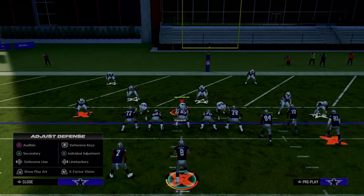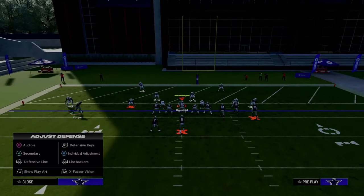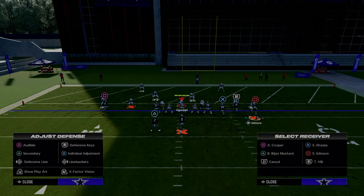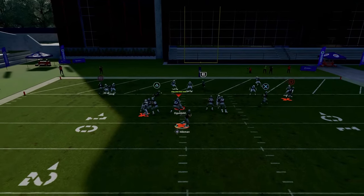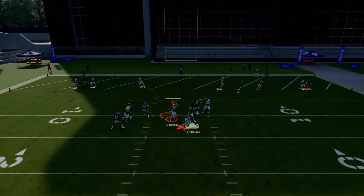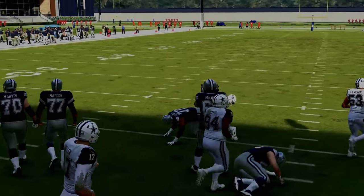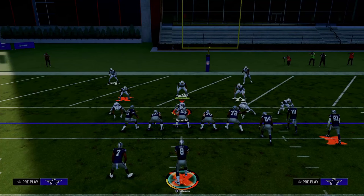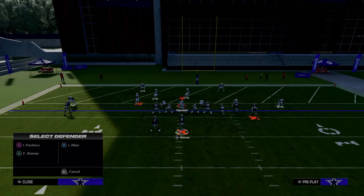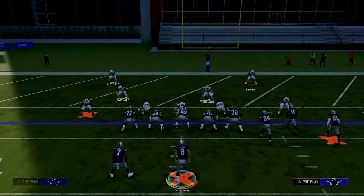They're probably going to use this guy right here. Once they see that you're running this concept, if you have a backside anything — like a backside Texas route, a backside in route, whatever — this is going to help significantly because they're going to have to respect that. But in Prax mode the sheds go crazy when you send four, so we're going to create the same red zone coverage but only send three, just to make sure that we actually have time to hit this.